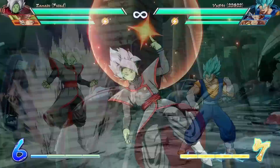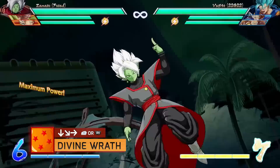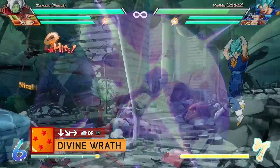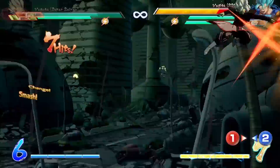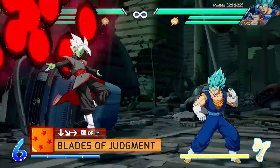Let's move on to his supers. Zamasu has 3 of them at his disposal: 2 level 1s and a level 3, and all of them work both on the ground or in the air. First, we have Divine Wrath with quarter circle forward and the right bumper. Zamasu throws a projectile downward, similar to Frieza's level 1. It travels a bit slowly, so you need to be careful with the timing when using this at the end of a combo. But a slow projectile also means that if you have someone else on your team with a fast super, you can combo afterwards for some sweet extensions.